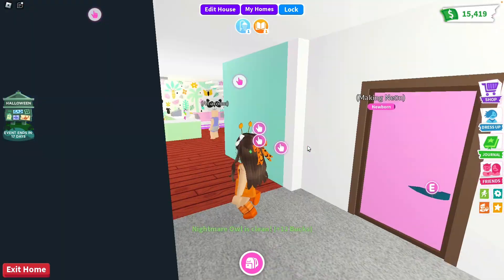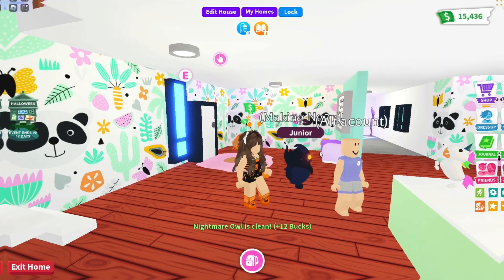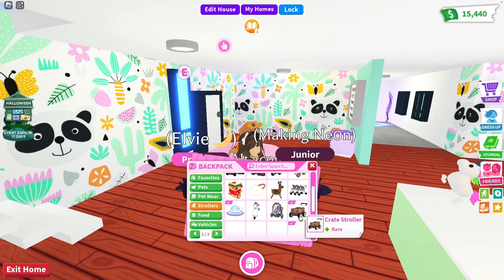Having two pets out at once will just speed up the process so much — like this Nightmare Owl literally just leveled up. If you are looking at getting some extra cash, make your alt account a baby and you can easily get some extra cash.